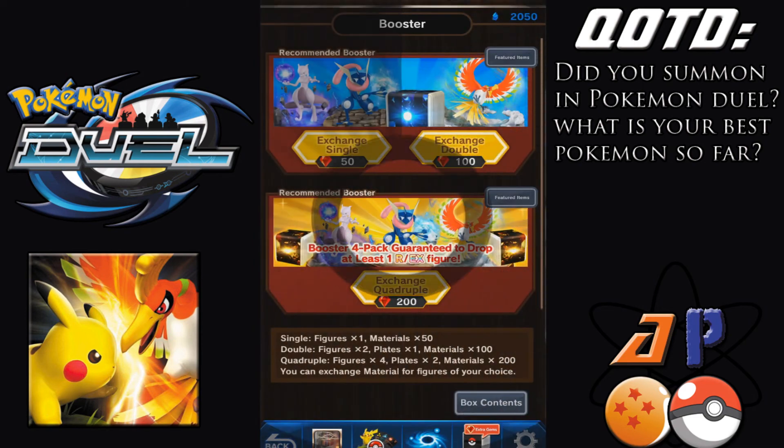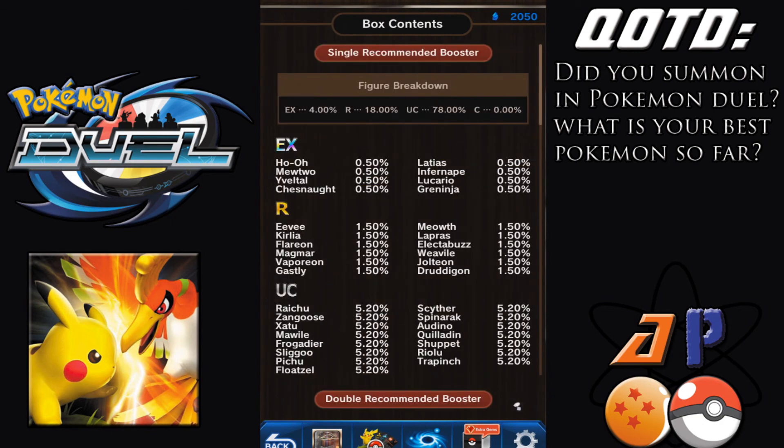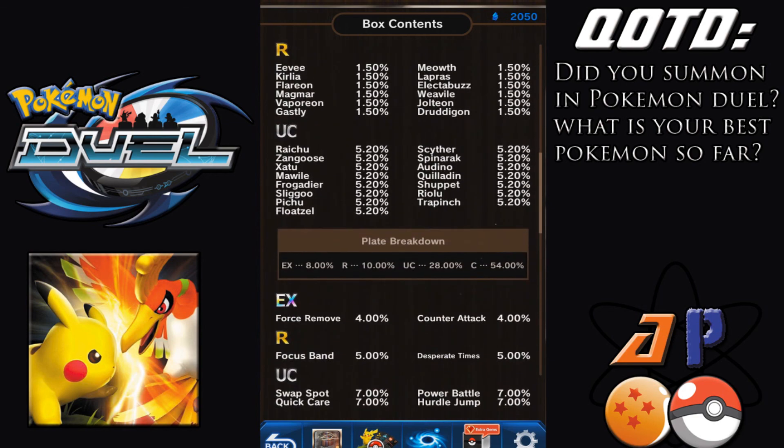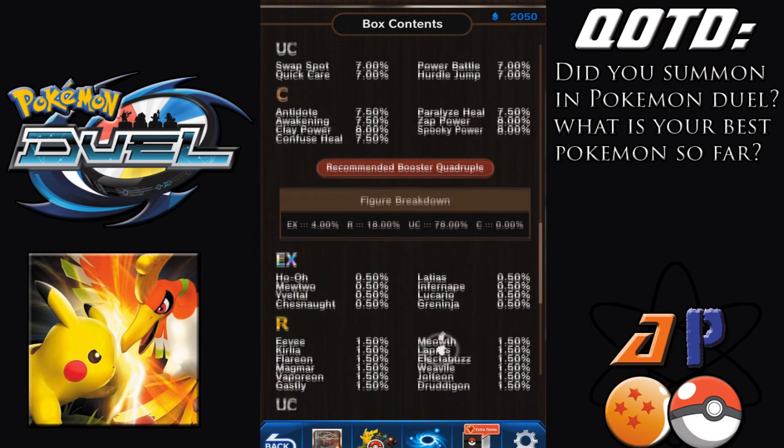So if we go back to the shop, in the single summons you have a 0.5% chance of getting an EX and only a 1.5% chance of getting a rare even. That's wild — that's about the same as a double. There's your plate breakdowns.